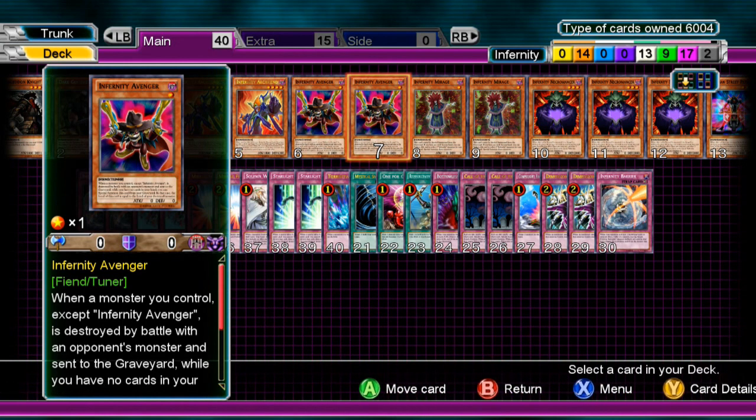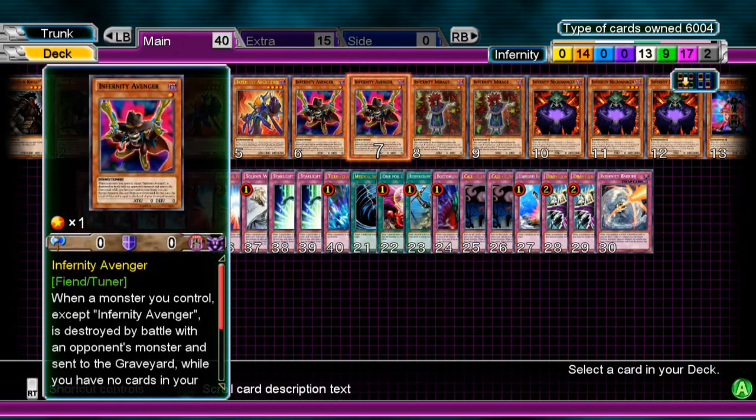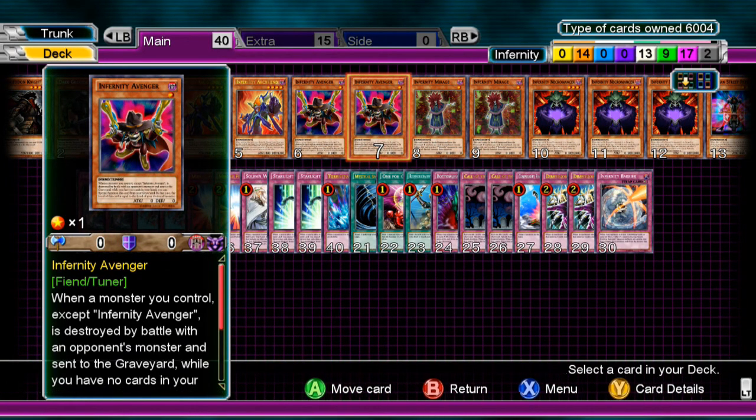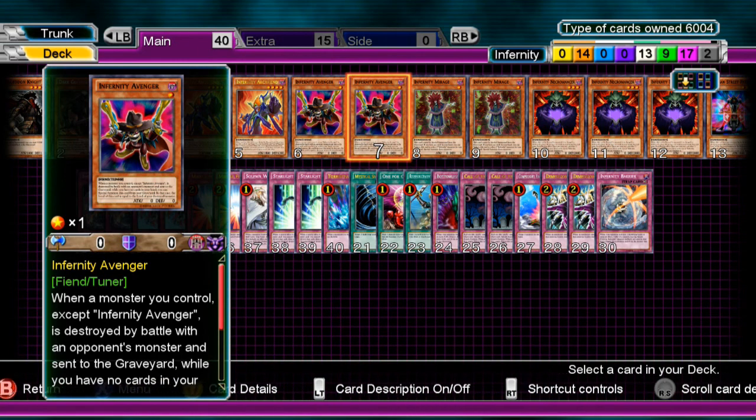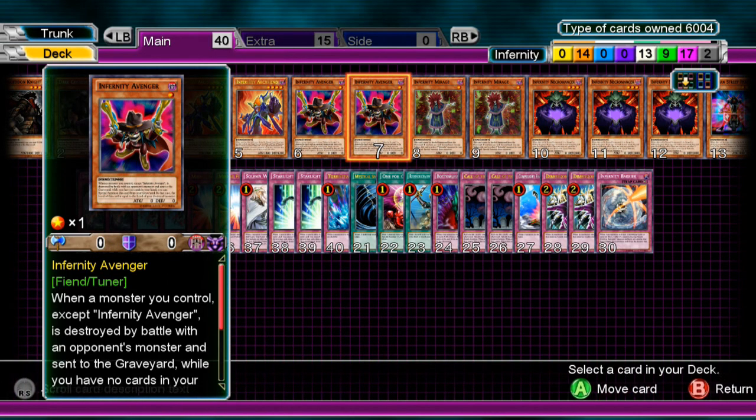Avenger is a little better than Beetle, due to the fact that Beetle needs to have no cards in hand. So if you draw into a Beetle and you already have an Infernity Beetle on the field, having one in hand pretty much disrupts the play.